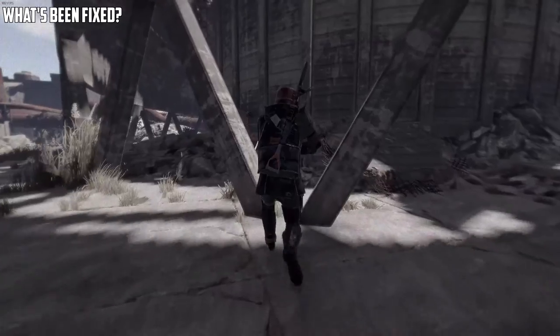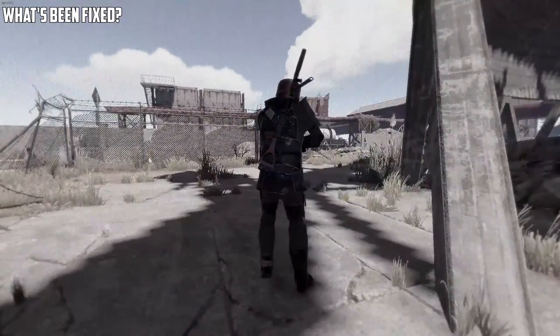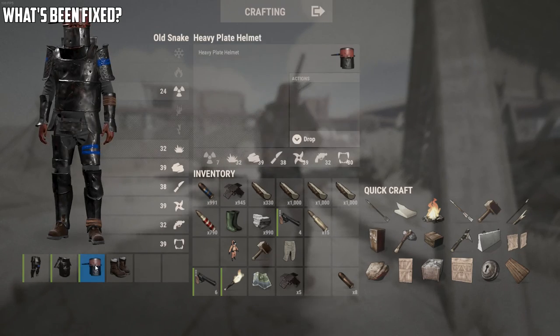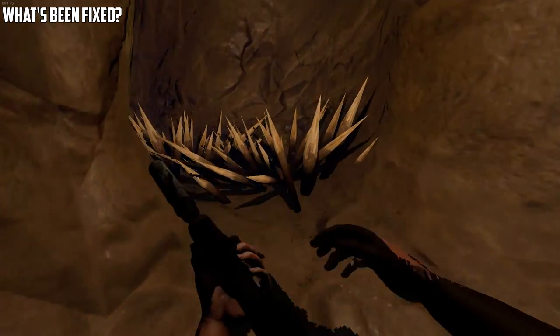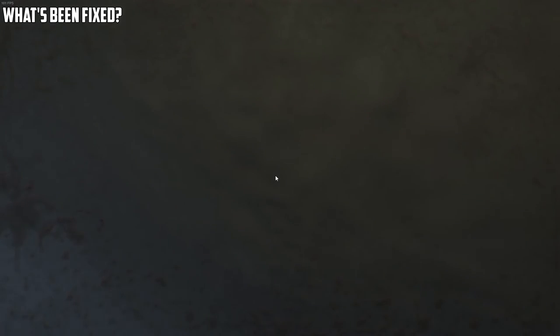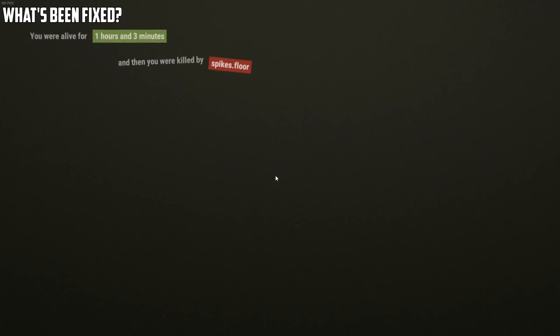The heavy metal armour had a radiation value of 50 per piece of armour. This was way too high and thankfully has been lowered to 7, or 24 in total. Those annoying spike traps in caves now have a little tunnel so you can retrieve your loot, although I don't see you retrieving it because the spikes kill you instantly — and yes, I had 100 HP.